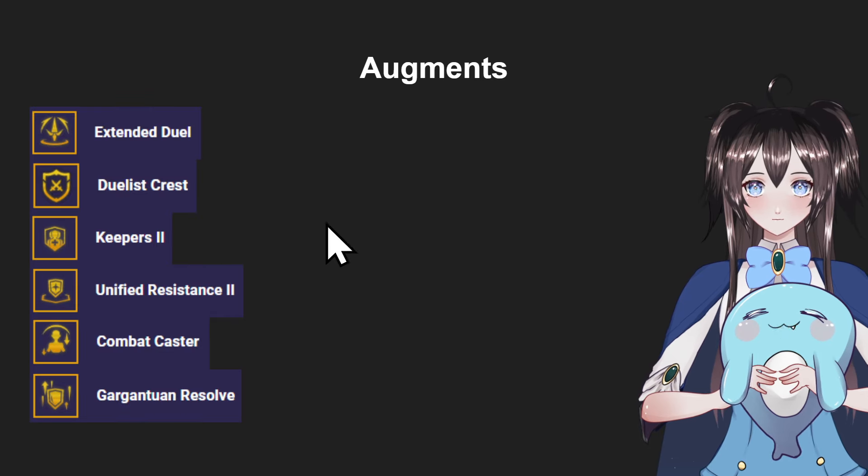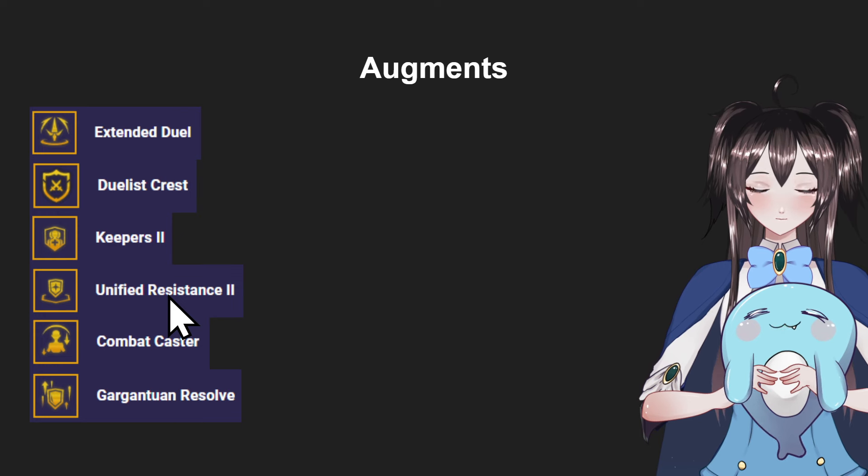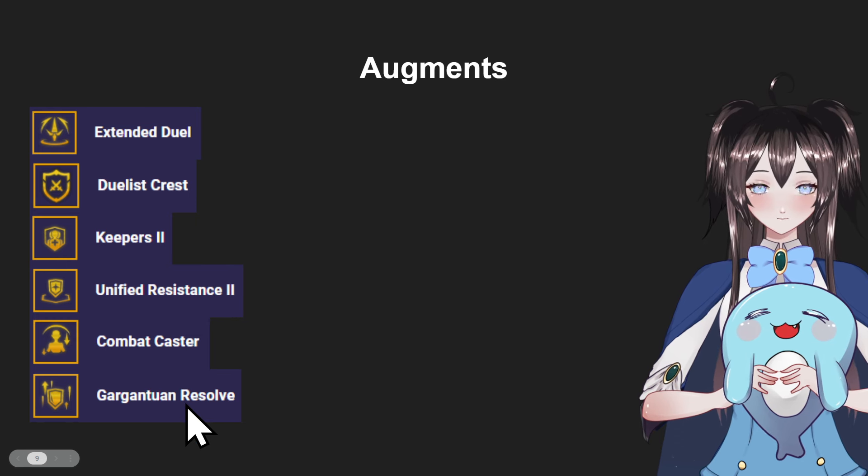For the best augments you can take for Duelists: Extended Duel is specifically for Duelists — it gives them more Omni Vamp and they start with extra stacks on their Duelist attack speed. Duelist Crest is actually pretty good because if you have 8 Duelists, that means more damage reduction and more attack speed. Keepers is also really good for Duelists because you can clump all the Duelists together so they take more damage reduction since they'll get a shield. Unified Resistance is actually pretty good since you're playing in a straight line — it gives them more armor and magic resist. Combat Caster is a pretty good defensive option since Duelists are casting pretty often — the extra shield will make them last longer in fights. And Gargantuan Resolve is pretty good, not because of the augment itself, but more because you can get a free Titan's Resolve.